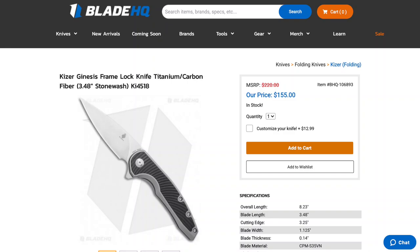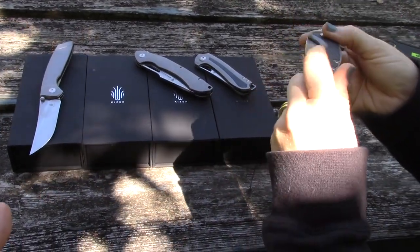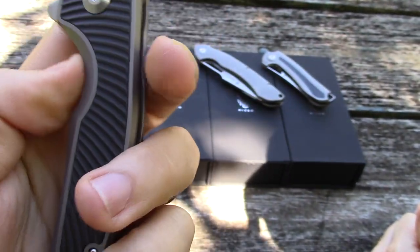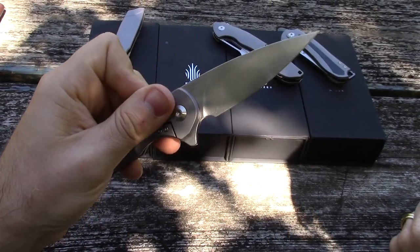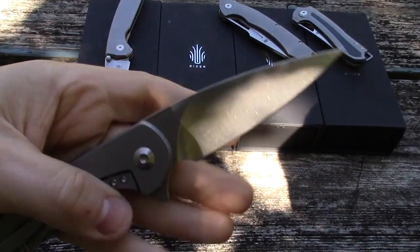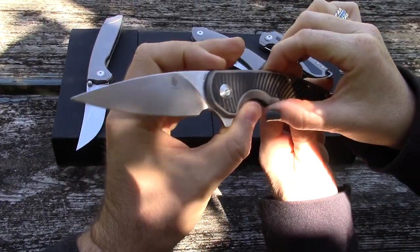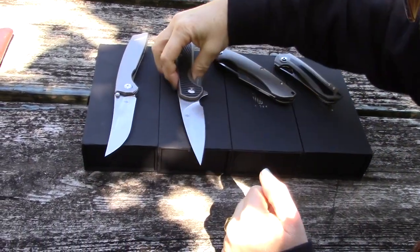The Genesis — spelled G-I-N — has a carbon fiber inlay set into the titanium. Same titanium frame lock and S35VN. It's a flipper in this case with a big tab and a nice detent, with a nice drop point blade. Excellent construction on all these knives — really worth the price if you like the design. That one is $155. It kind of looks like the Centros design a little bit, though you could say that for any drop point really.